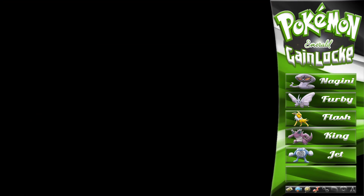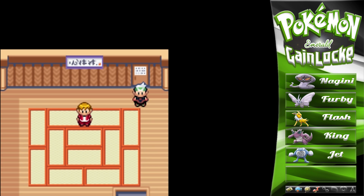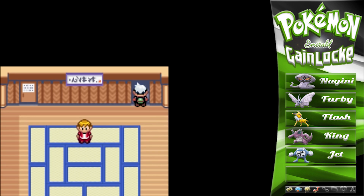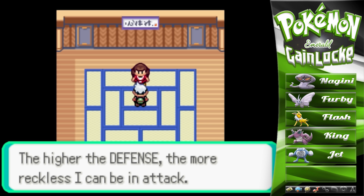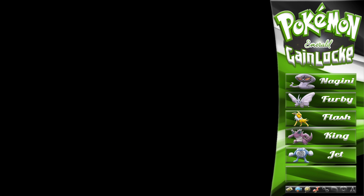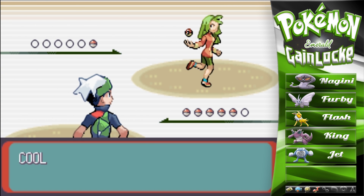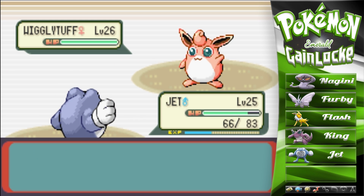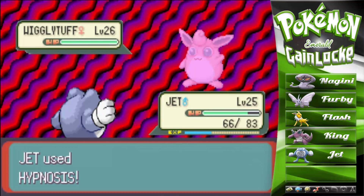Let's heal up Jet and Flash and press on. Is this the one-hit KO room or the strength room? Let's go back — set up the defense room. The higher the defense the more reckless you can be on attack. That's probably why Steel and Rock-type moves are never 100% accurate — their defense is so high they can stand to take a hit or two.